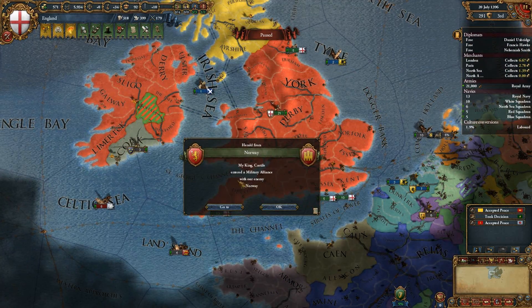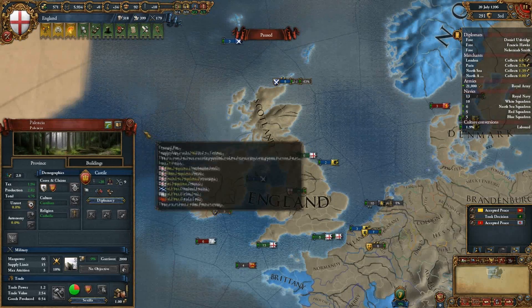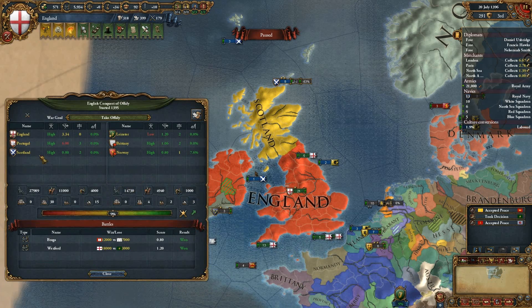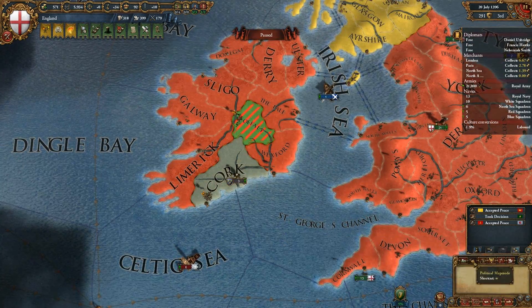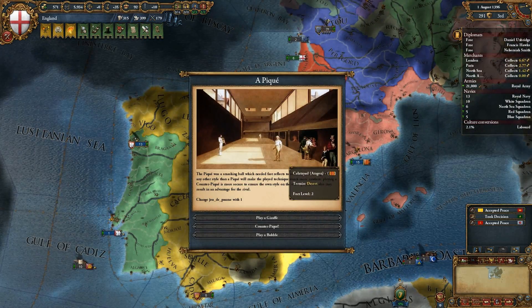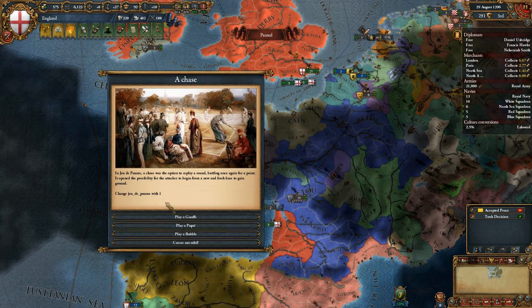My king can still enter a military alliance with the enemy Norway, which is quite unfortunate. I highly doubt it — we did not make Norway a co-belligerent, so he can't ask to join in. Still, you never know. If we had to fight Castile as well, I think we could win — it's not like it really matters that much.